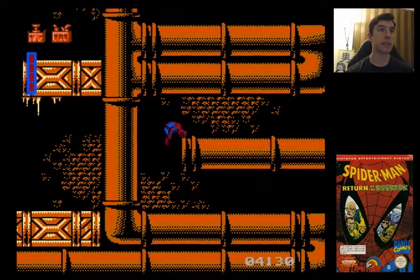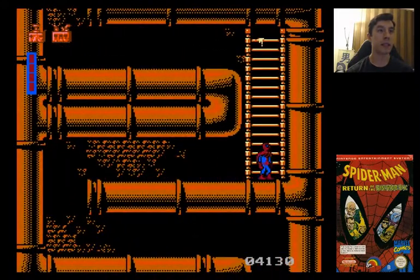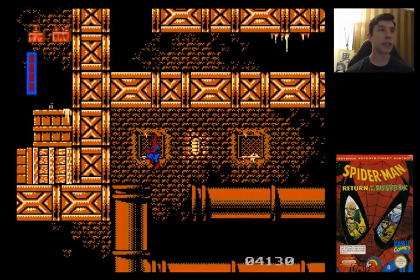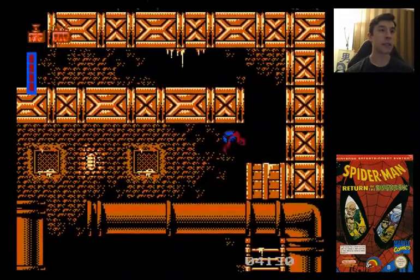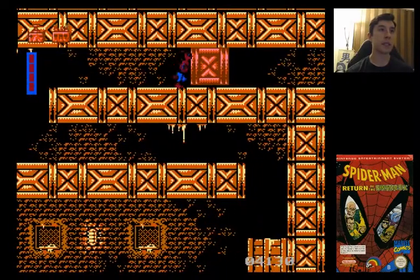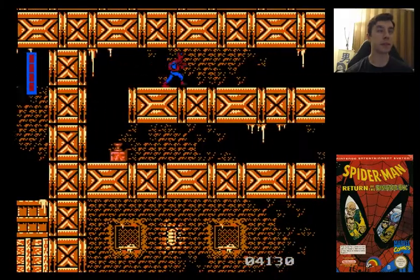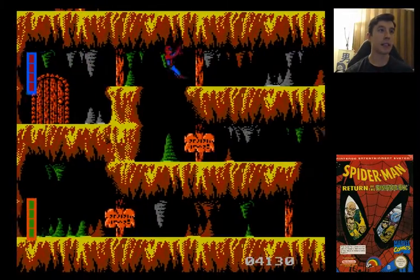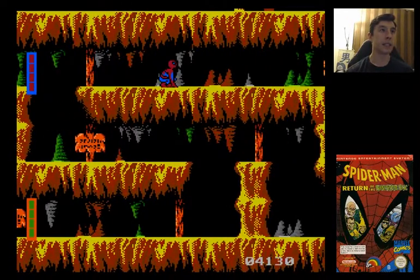We got full health back. It'd be nice to have the webbing, but I'm not gonna worry about that. So you just get up here, and then if you have the TNT and the depressor thingy, he'll just blow open the box. Not so bad. And then this ugly level where you fight Sandman.